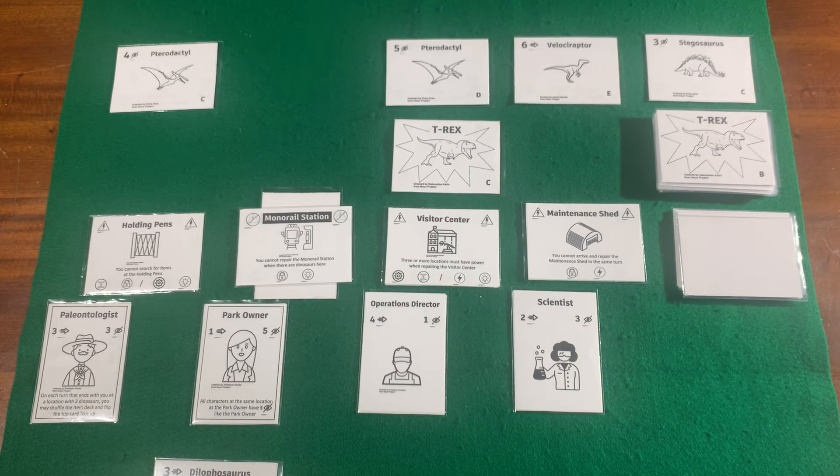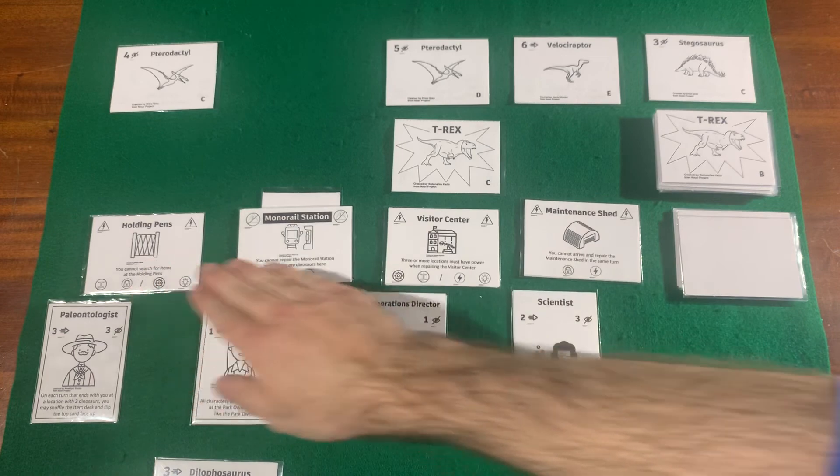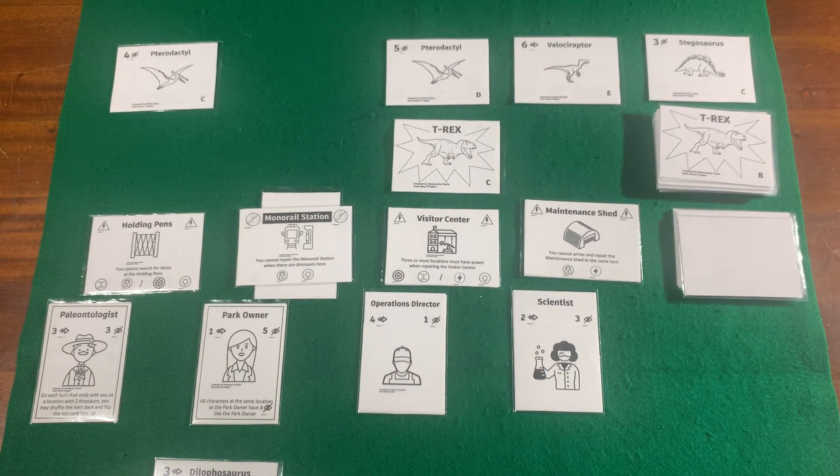If a character ever gets injured three times, you lose the game. But if you can repair all the locations before a character gets injured three times and before the dinosaur deck runs out, then you win. That's pretty much how you play Dinosaur Uproar. If you're interested in trying it out, there are links in the description for print and play and for Tabletop Simulator. Thank you for watching.